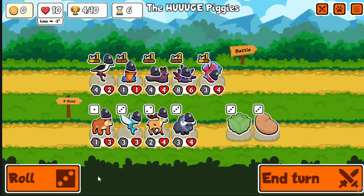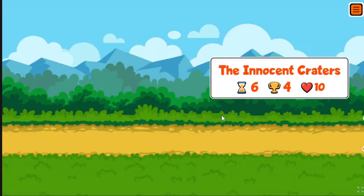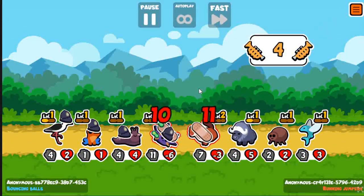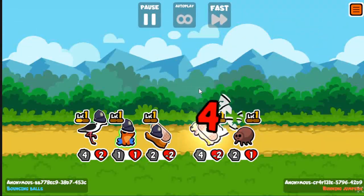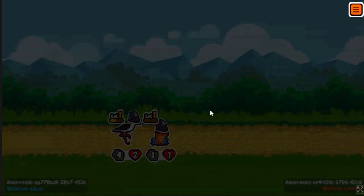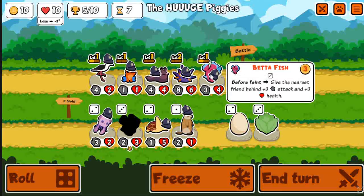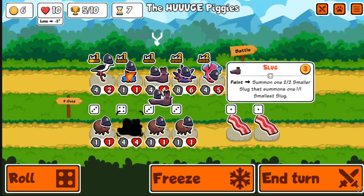Trumpets are pretty viable — probably one of the best ways to get them is via summons. There's a pet that when something on your team faints you gain one trumpet, and the cherry will pretty much double that ability, so you get two trumpets every time something faints. Then if you get a slug or a wolf — I think it's the wolf — something that summons three pigs, you can get a lot of summons and then a lot of trumpets. I've seen people get 50 golden retrievers — not trumpets — pretty quickly.